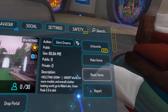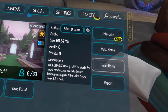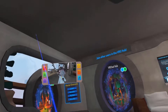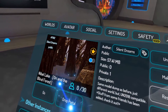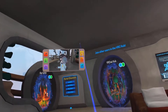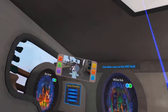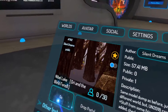When it says 'un-2017 world — for more models and a better looking world go to Nibel Lake — Snow Peak 2.0 is dead,' I wonder what that means. Before we head into this world I'm going to check that out. I think this is the Nibel Lake world right here, so go ahead and type in Nibel Lake. It looks like it has Dragon Ball and Pokemon stuff, so I'll let you guys know later.